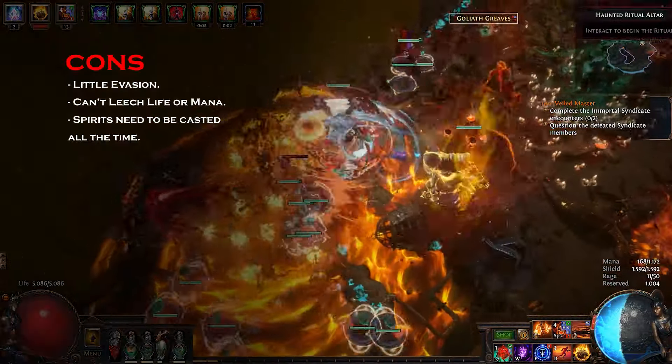Now for the cons: this build isn't for everyone. You need a lot of currency to put it together. Another issue is that Raging Spirits have a short duration and you have to often stop to resummon them. As for budget, this build will need at least 10 Divine Orbs to put together — it's an expensive one.